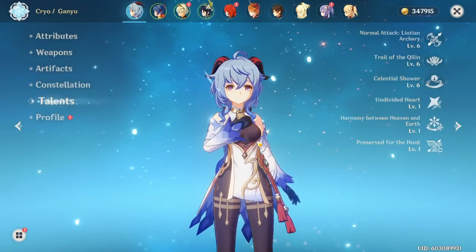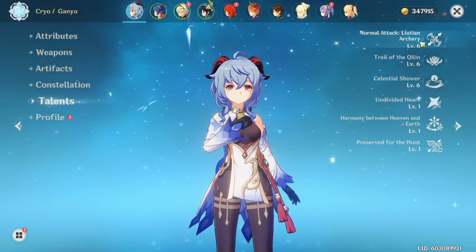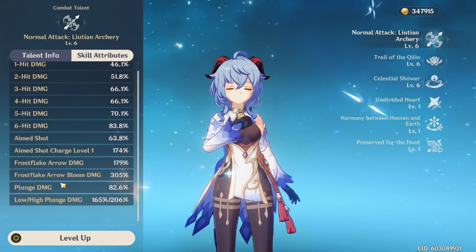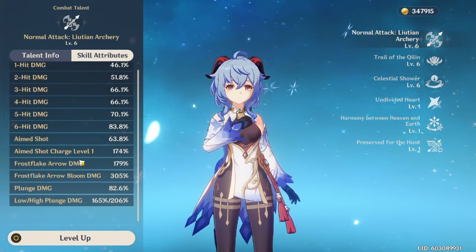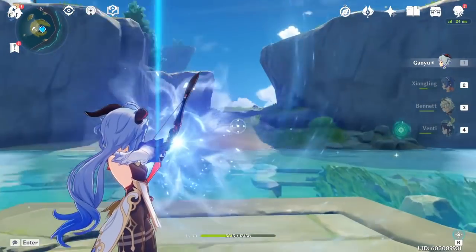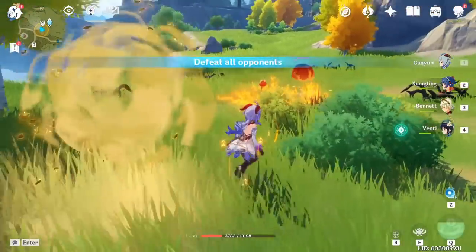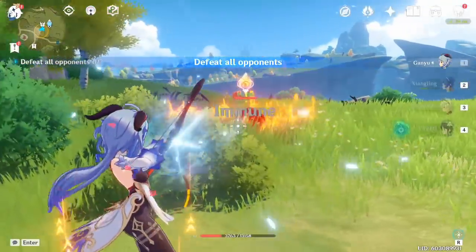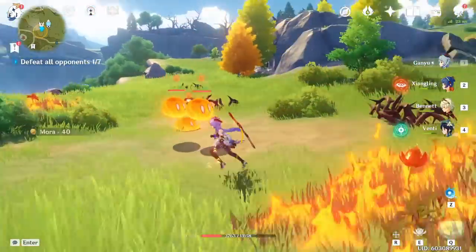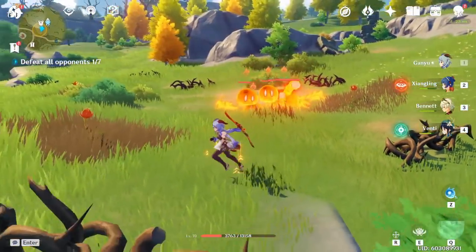Since Ganyu just came out and this is a guide slash build, I really want to take some time to go over her talents so you guys fully understand how to play her. The main reason she works as main DPS is because of her normal attack and how good her charge shot is. Her charge shot has two levels — just a normal charge shot and a frost flake arrow. It charges up once, then turns up again, and then it'll do AOE damage — it'll shoot and then shoot again. When you charge it fully, it'll do two shots, and the scaling counts as a charge shot, so even the bloom damage scales with that.